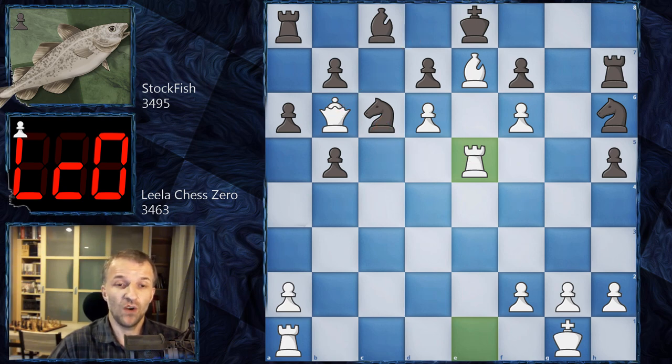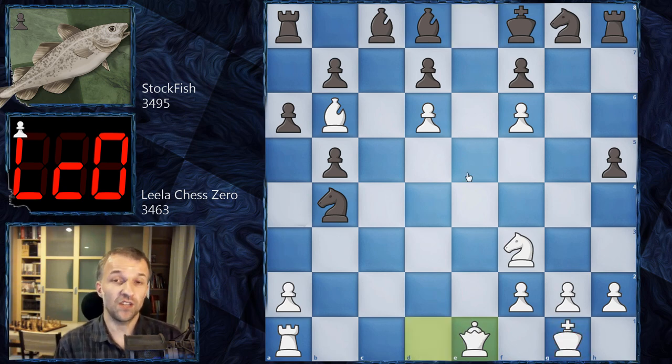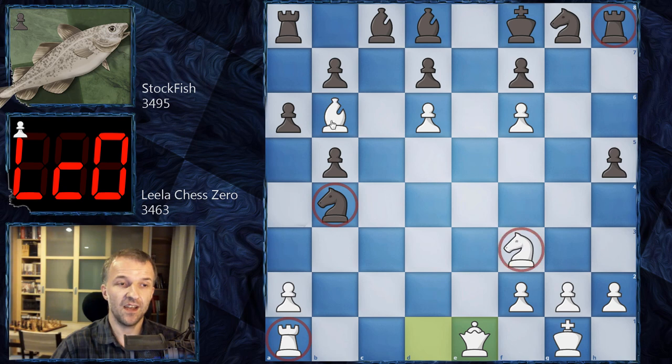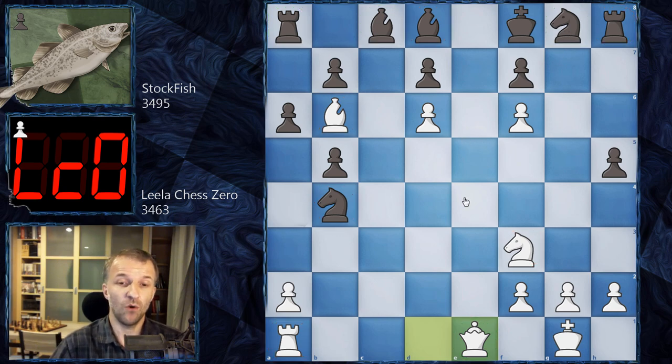So g takes f6 is forced — Stockfish plays g takes f6, e takes f6. Look at this: the queen is trapped! We have queen e1. Now let's evaluate this position. Both sides have rooks, knights, and bishops, and then white has a queen against a rook and two pieces. LilaChessZero thinks: okay, this guy has a queen for a knight, so I'm winning — of course I'm winning.